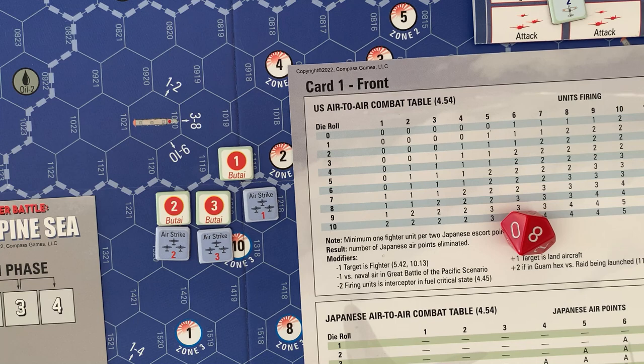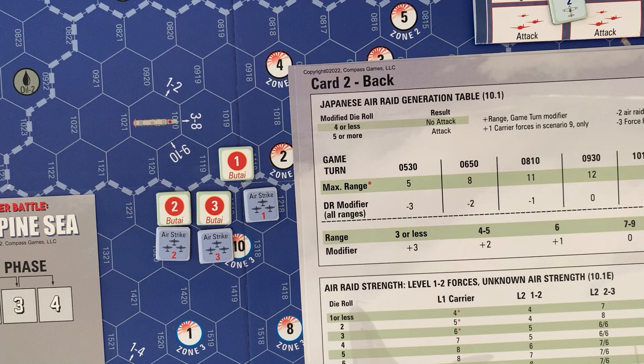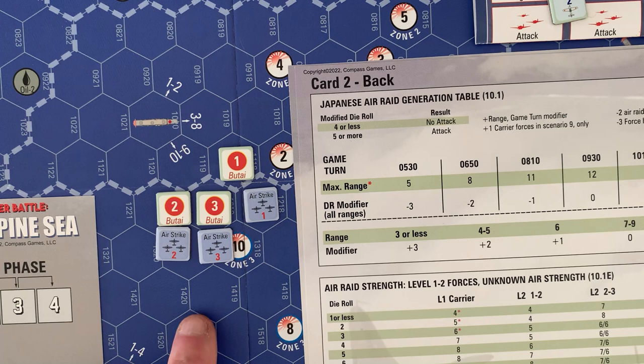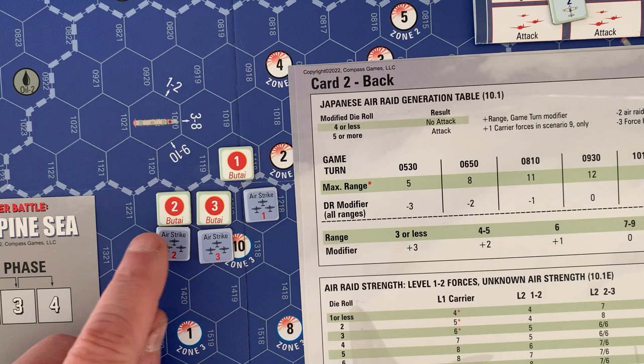I may have missed whether to resolve all US airstrike steps for everything on the board at once, or one attack at a time. I'll do one attack at a time since it's easier to manage and I don't think the effect of one affects another. I already did contact and surprise simultaneously. Now for Butai three's CAP — two units — rolling for them.